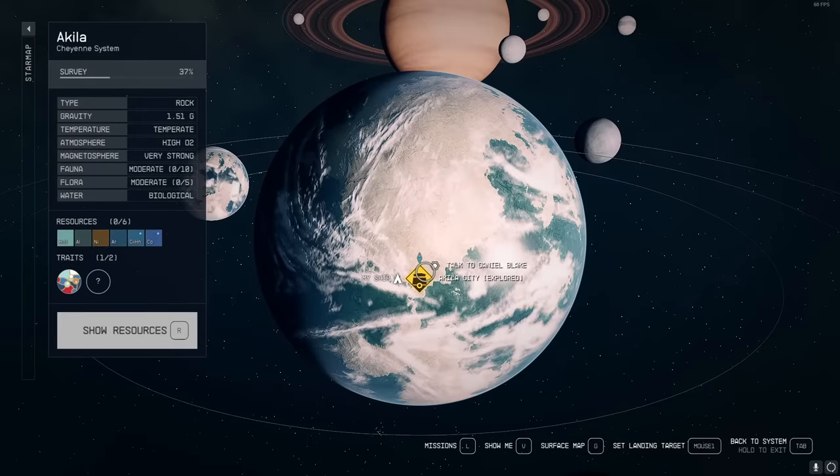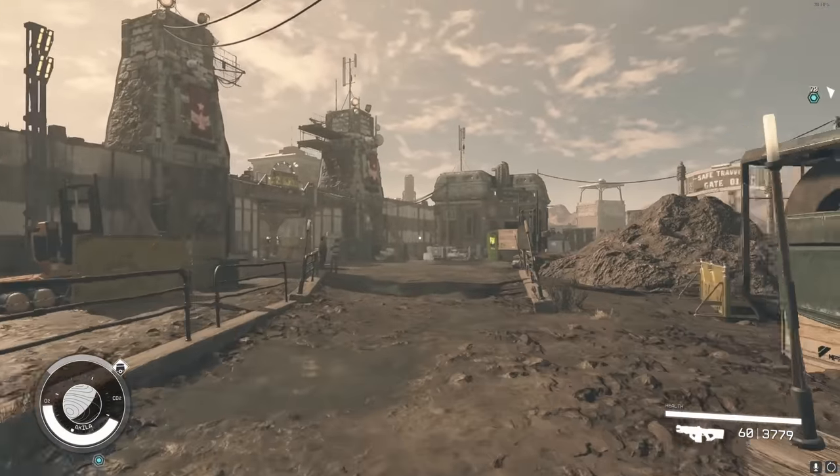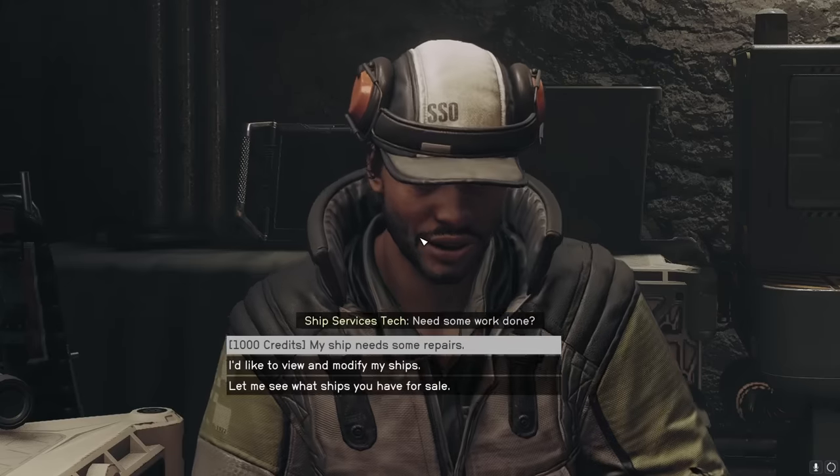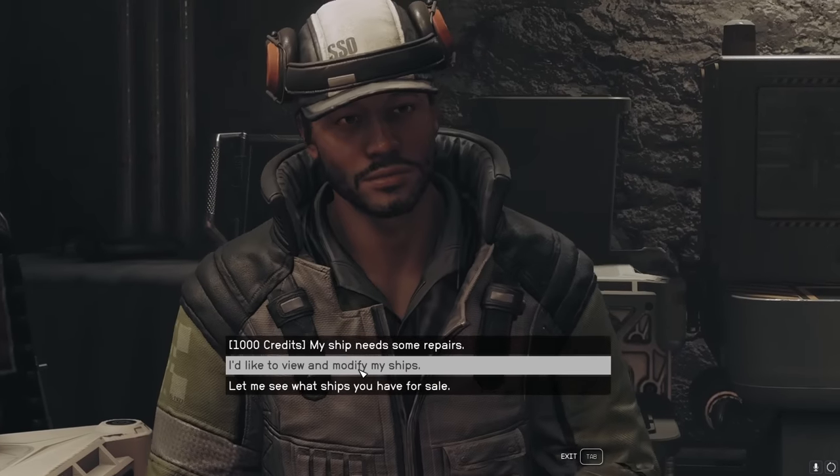We're going to go to Aquila and go to Aquila City. Once you get here, on your way to the town, you'll see the shipyard place right here to the right. Go inside - there'll be a ship services technician. You're going to want to talk to him and view and modify your ships.